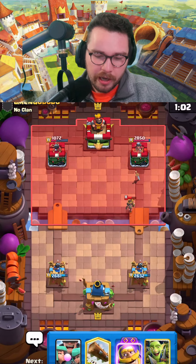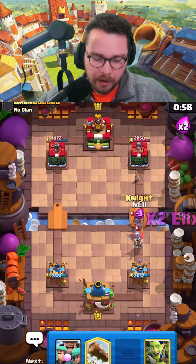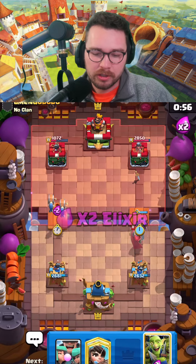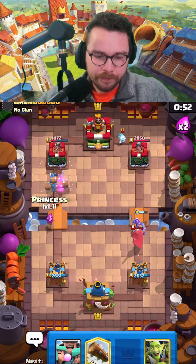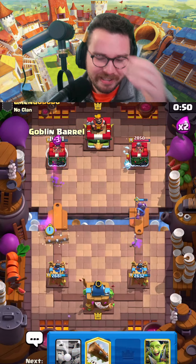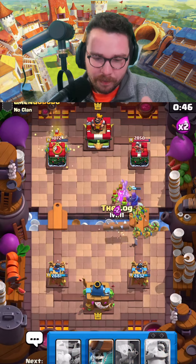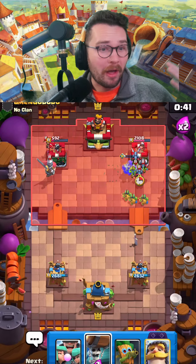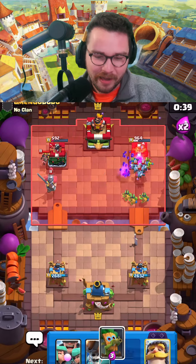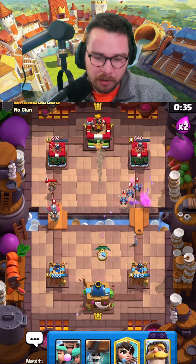He's most likely gonna pop the ability, so I'm gonna knight like this and then get ready with wall breakers if he goes in for a minor. He's gonna have to log. We still have so much spam and he's not managing his cycle well at all. We're probably gonna take most of that other side tower. Dark goblin in the middle, rascals down low — pressuring while defending.